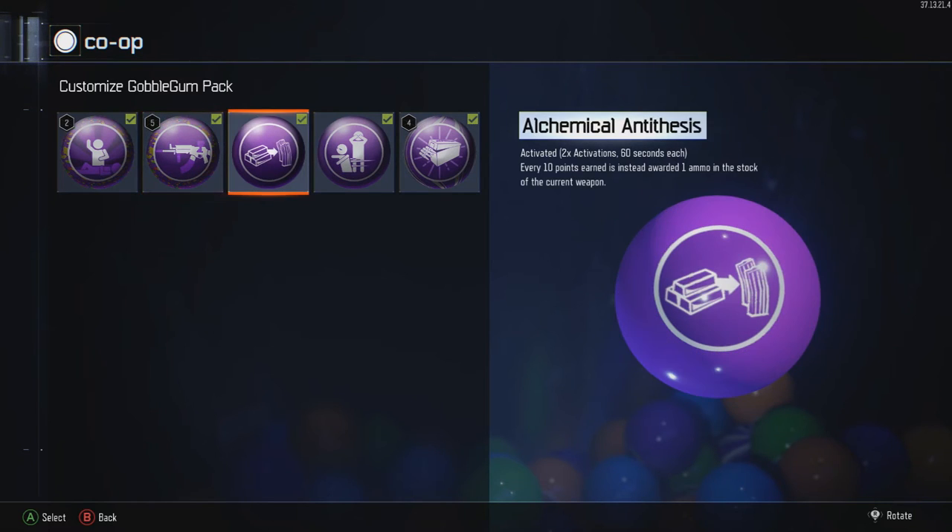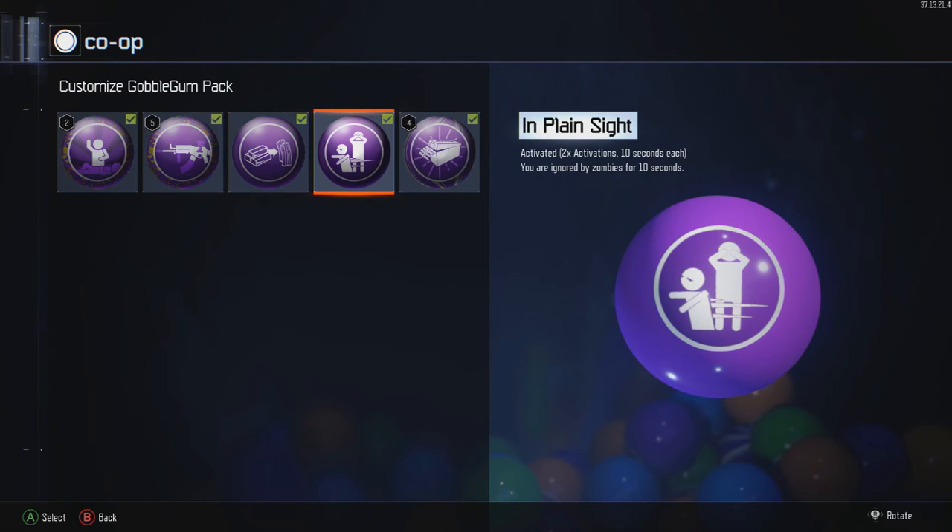Next up — I don't even want to pronounce it — you just get ammo for your points earned. It's really good with the wonder weapon, or any wonder weapon in this game honestly. What's not to like about it? It's self-explanatory — get some ammo.